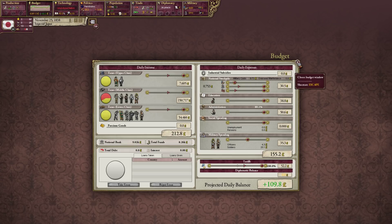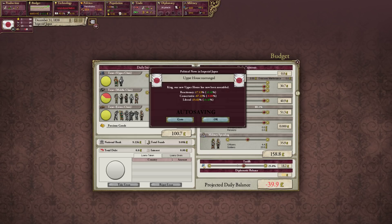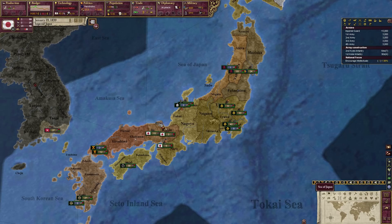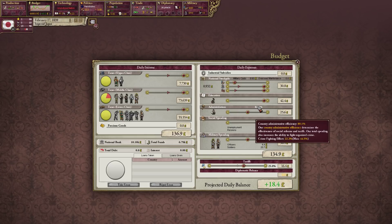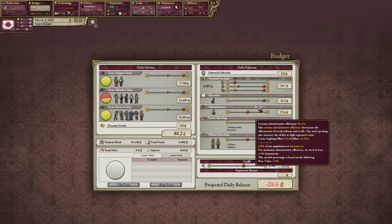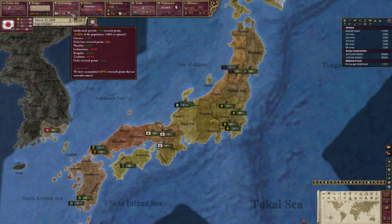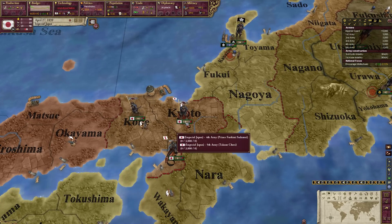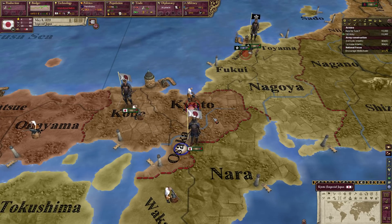We actually have samurai troops — that's cool! We will definitely want to invade Korea one of these days. There were actually two invasions of Korea — I think it was 1592 to 1597 and then another one a little later. It's actually a really fascinating history because Japan during that time was actually one of the most militarized states in the world.